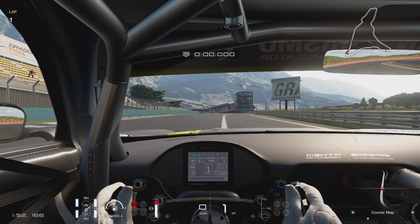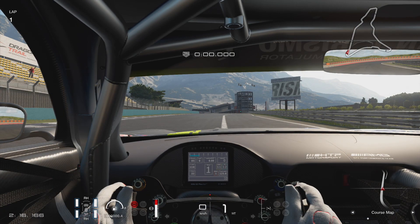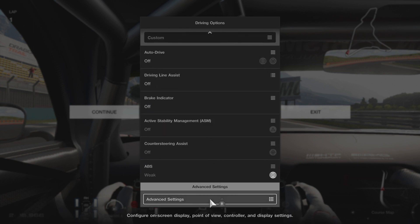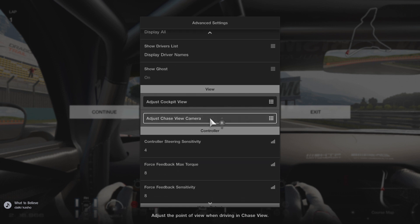What you need to do in order to access them and customize them to your liking is: when you are in the cockpit view — you can change that in any other view but you won't see the effects — so I recommend that you do that in cockpit view. You can change the cameras by pressing the R1 button to cycle through them. So, we're in cockpit view now. We're going to pause the game, go into the options menu, and scroll all the way down to advanced settings. Under the view sub-menu we have two options.